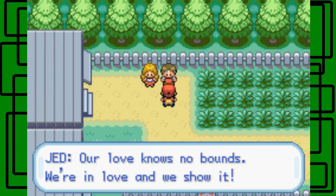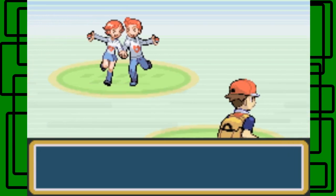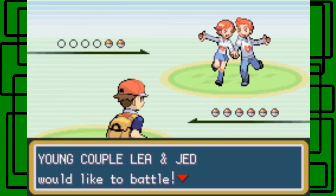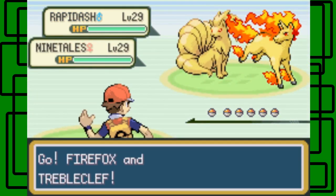Jed says he loves Noah with no bounds — we're in love and we show it. This looks like a young couple, I can tell by the sprites. Leah and Jed — okay, we like to battle. They send out Rapidash and Ninetales, both level 29.